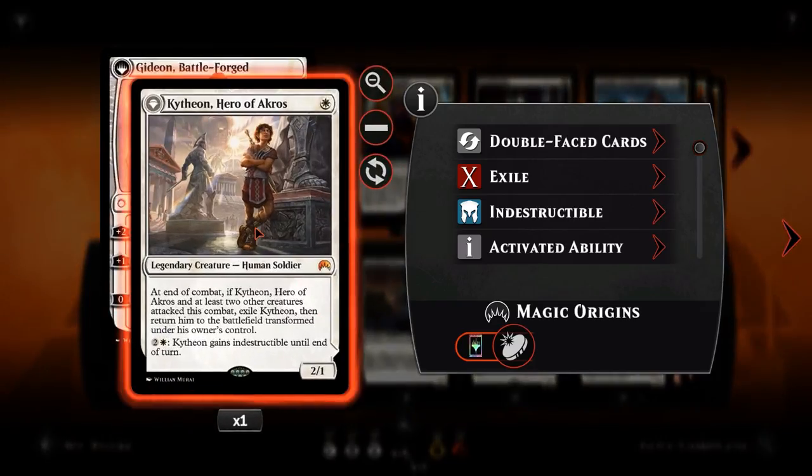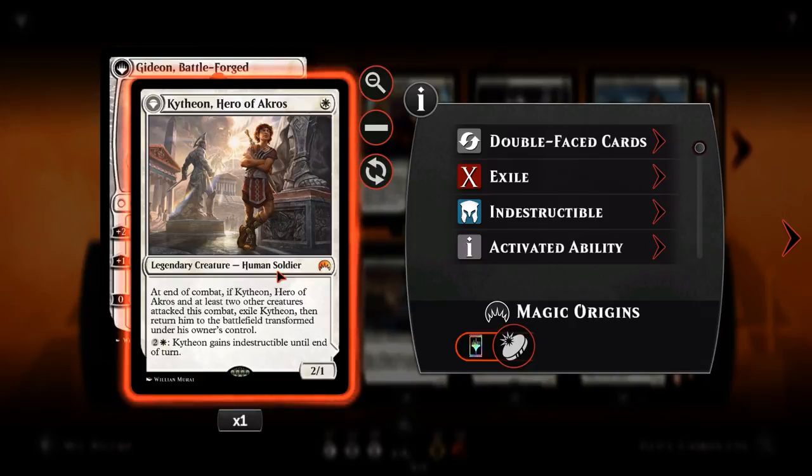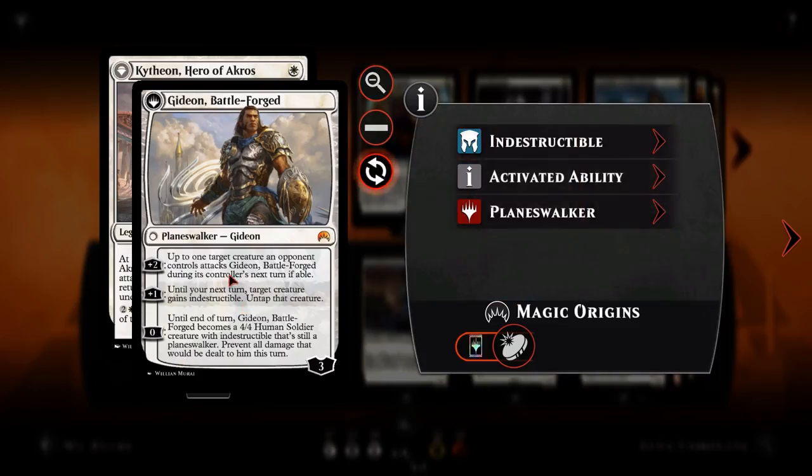Right at the very beginning we've got Kytheon, Hero of Akros. For one white, we have a 2-1 legendary creature. At the end of combat, if Kytheon and at least two other creatures attack this combat, exile him and return him to the battlefield transformed. This is one of the creature planeswalkers — essentially just another Expedition Envoy until the point it becomes a planeswalker. It has the added bonus of becoming a planeswalker, and can also be kept around on the board with its secondary ability. For 2 and a white, Kytheon becomes indestructible until end of turn. You can force blocks from your opponent, and if you plan on flipping Kytheon into Gideon, you can make him indestructible to ensure he survives.